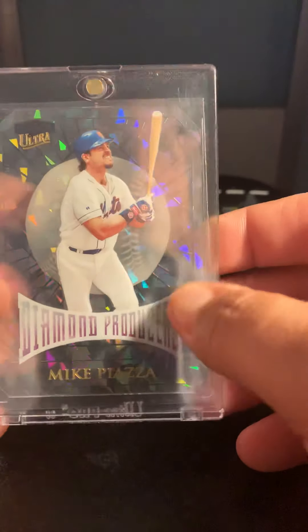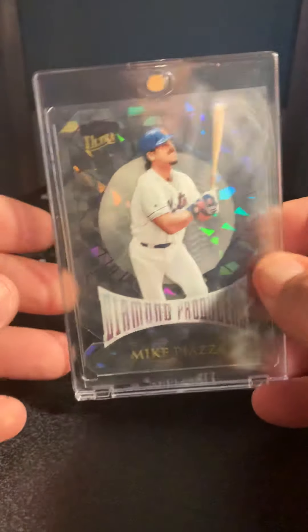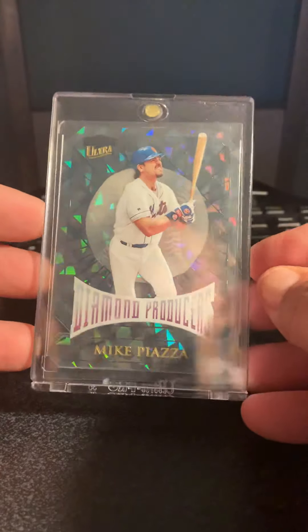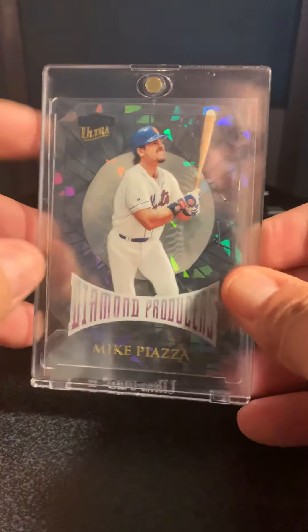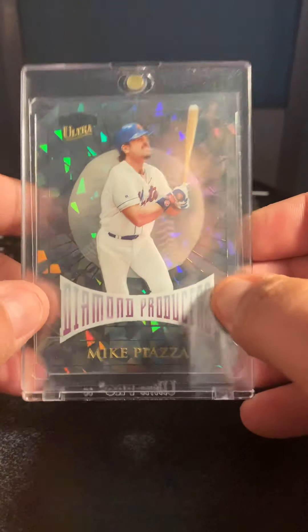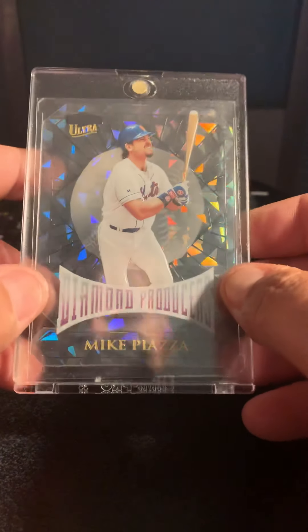And we got the 99 Ultra Diamond Producers. This is a nice sparkly card — I like it. I like how it's see-through, die-cut, and sparkly. It's everything that I enjoy in a card.